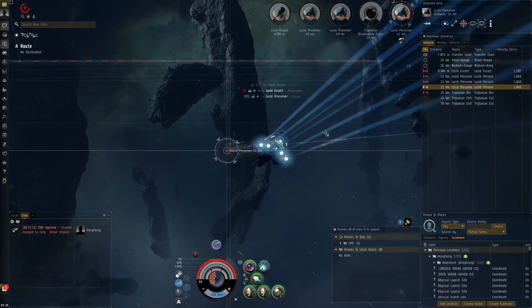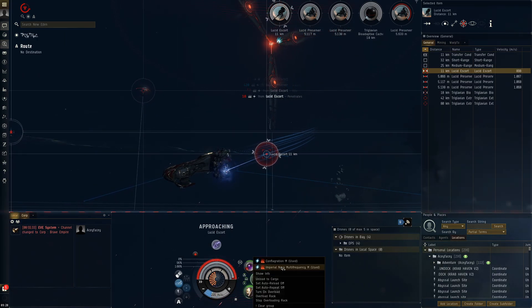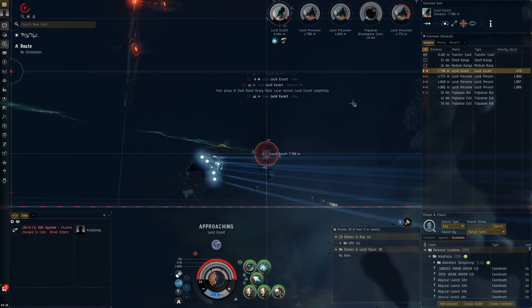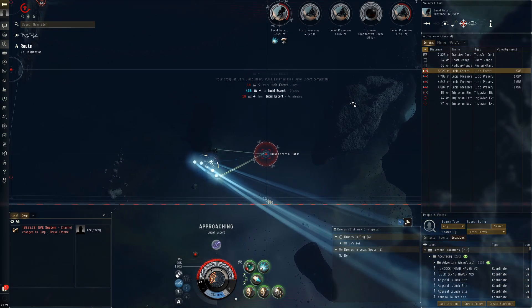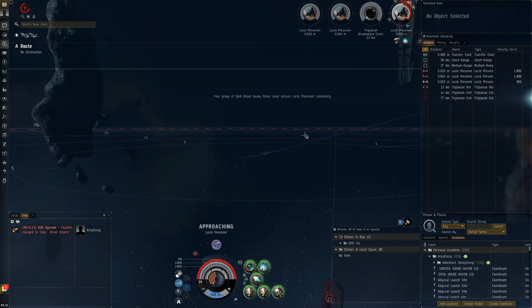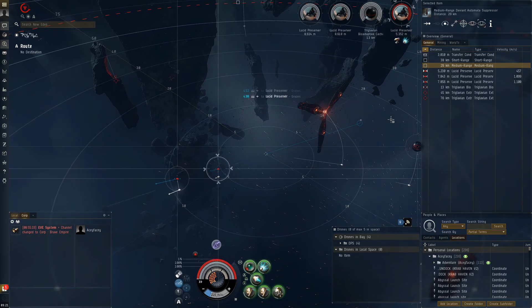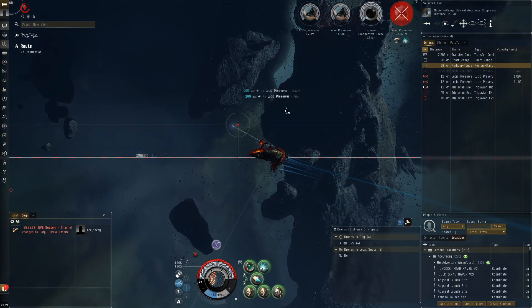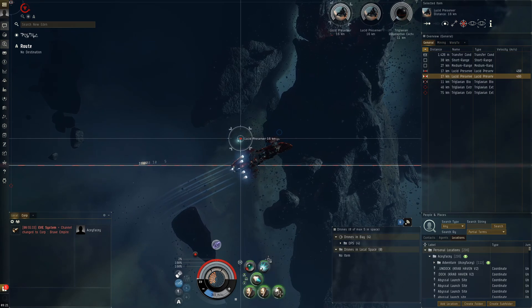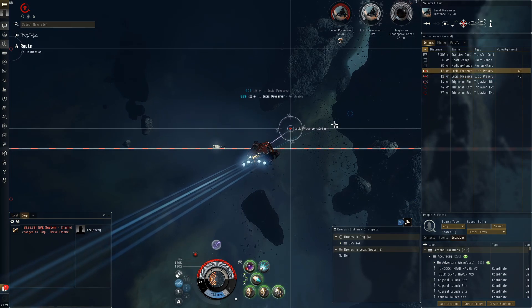Let's switch to the escort because the Lucid Preservers heal other ships on grid. If there are no escorts or other ships for them to heal, they'll just stop and stay still. I also have to think about the Deviant Automatic Suppressor — I don't want to keep my drones out there. They're unbonused medium drones and will take a lot of damage from the Deviant Automatic Suppressor. Losing a drone means a permanent DPS reduction, which is not something we want.